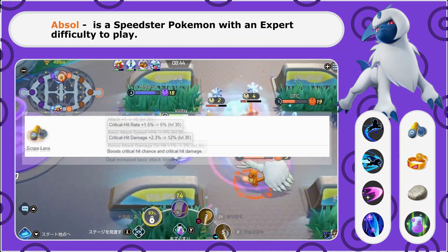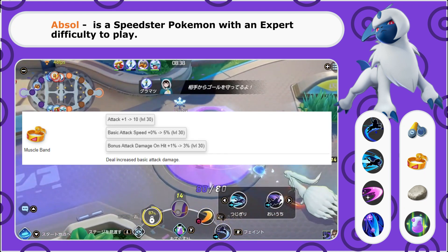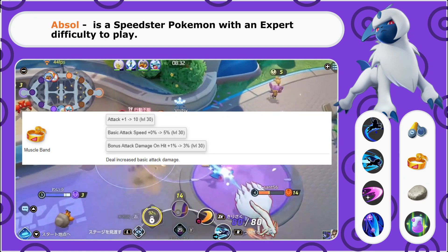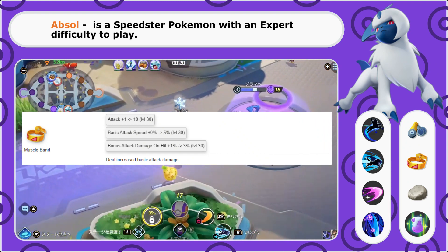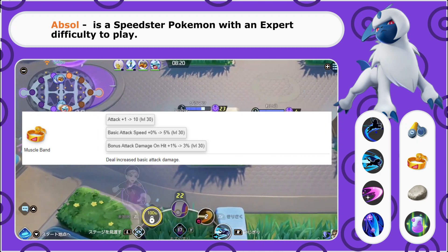Second up, we are going to take the Muscle Band. This is an item that boosts both our basic attack speed and our basic attack damage. Absol is a physical damage Pokemon, and despite what we thought early on, that means both his basic attacks and his abilities actually do physical damage. So the Muscle Band will boost both your basic attacks and your abilities with Absol.